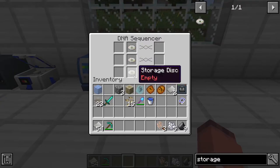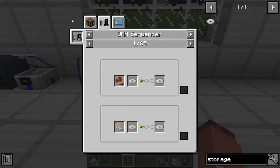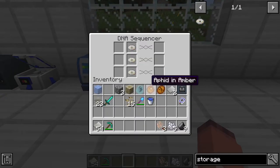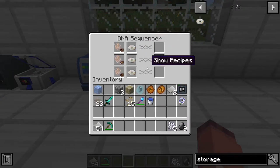Once you have made your DNA sequencer, you will also need storage disks inside of it. To make these, you will need 4 iron nuggets and another basic circuit. After you have those, you can put your soft tissues in here, and it will start to sequence them.